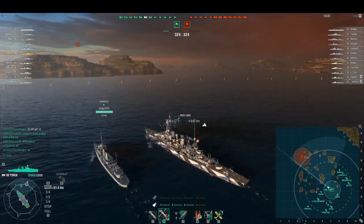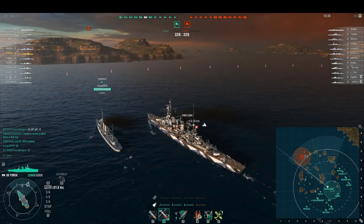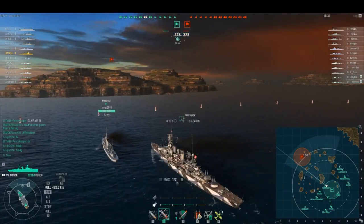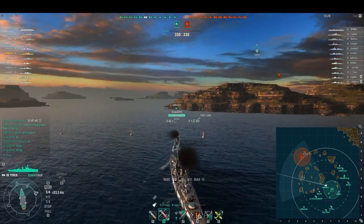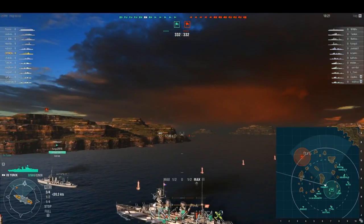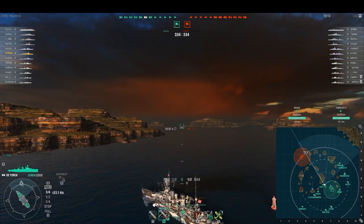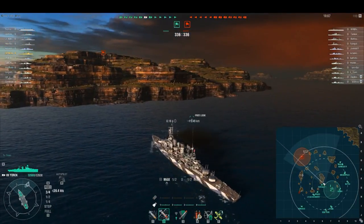You can see our team has opted — at least one of our battleships has opted to go way north. Not a real big fan of that choice. Looks like we actually got two of them going up that way — a Mutsu and a Kongō. We're finally at this island. Nobody's been spotted yet, and that makes me nervous. The decision needs to be made whether or not we want to go to the north or to the south. You can probably guess which direction I'm going to go.